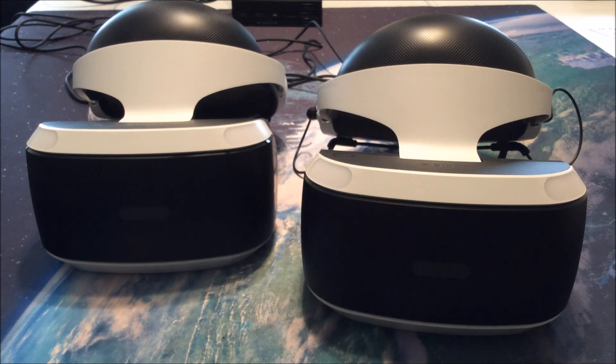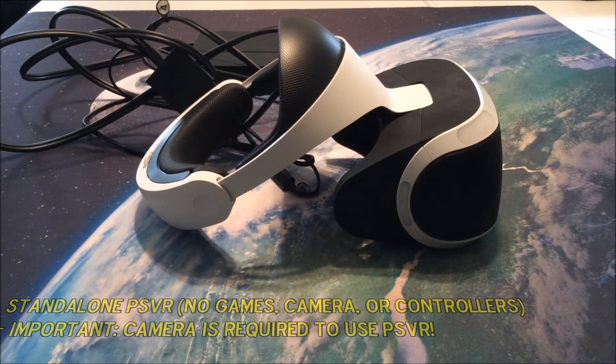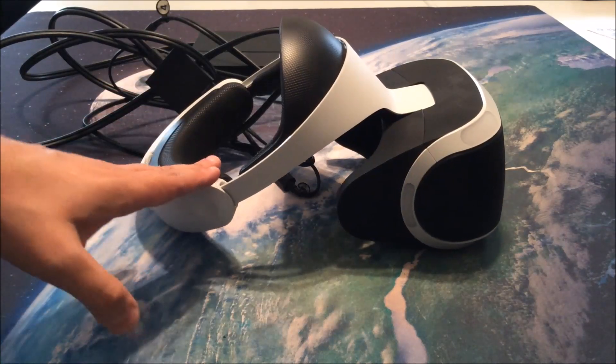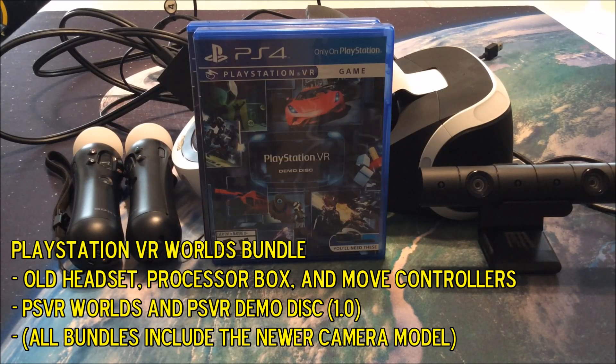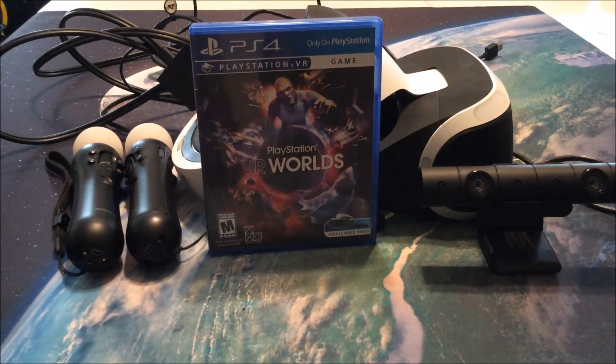So that's the hardware differences. Let's talk bundles. You can buy just the PlayStation VR headset, but in all or almost all instances, buying just the headset will get you the original version with the processor box that does not allow HDR pass-through. The original PlayStation VR launch bundle is still available at many stores. It includes the first version of the PlayStation VR demo disc plus the game PlayStation VR Worlds.